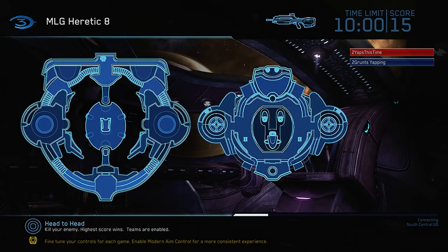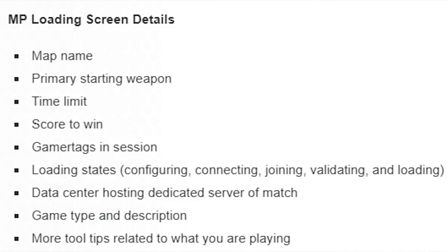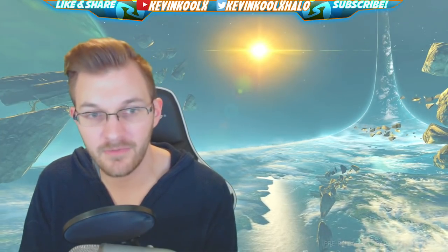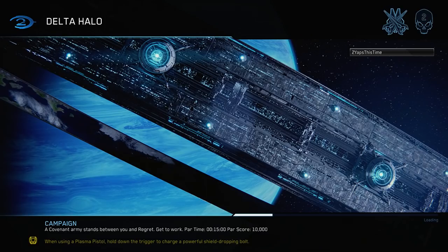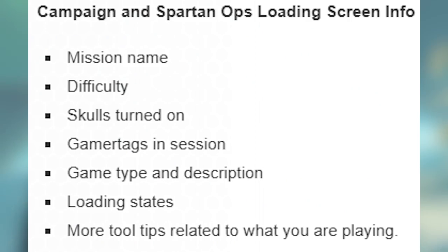Another addition throughout the entire MCC is brand new loading screens. You now get the map name, primary weapon, time limit, score to win, gamer tags in session, loading states such as configuring, connecting, joining, validating, and loading, as well as the data center, dedicated server info, game type, and description. More tool tips are also included, and you get this in campaign too — showing mission name, difficulty, skulls turned on, and gamer tags in session.